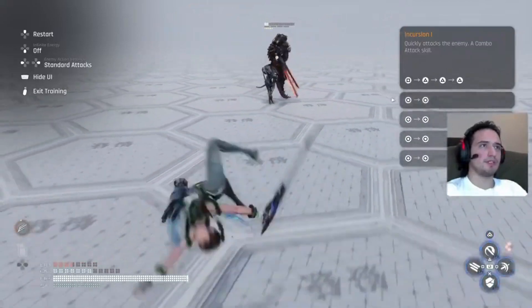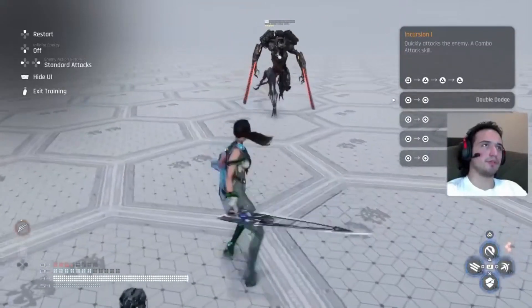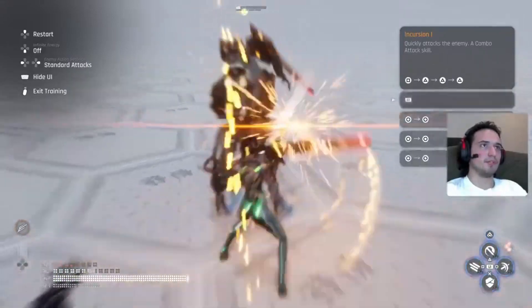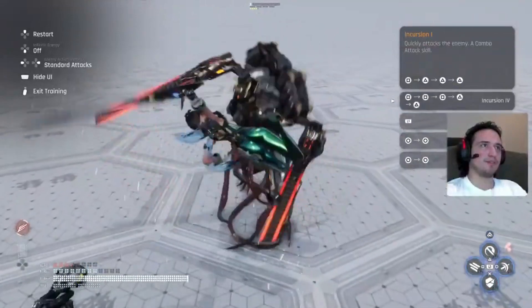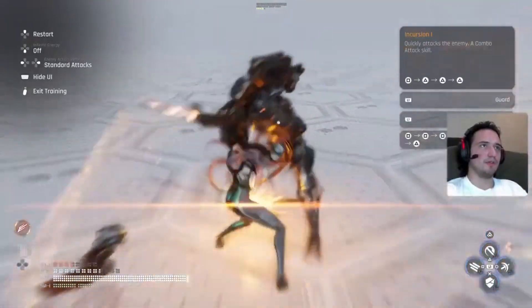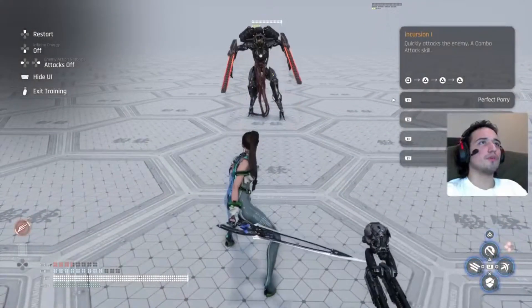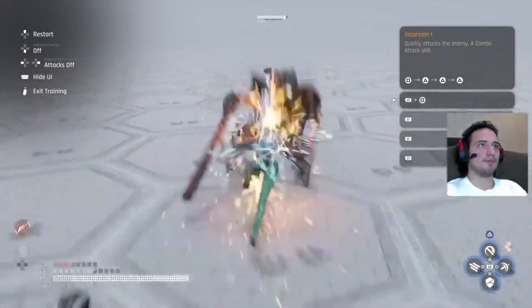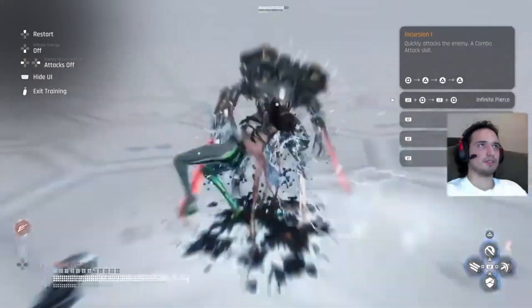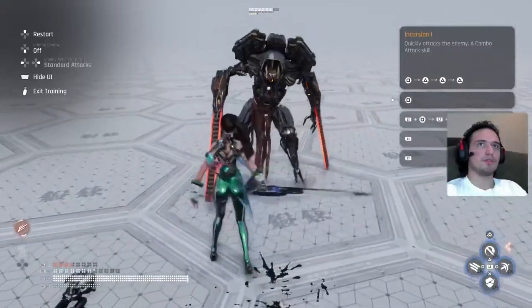So yeah, that's basically some of the basics — very basic stuff to defeat an opponent. Make sure while you're blocking to hit them back; punish those guys a little bit for hitting you. It might be pretty aggressive, but with all the hits you get in and the perfect blocks, you'll be able to do the beta skills like this.